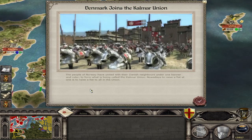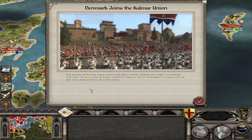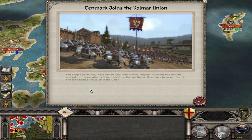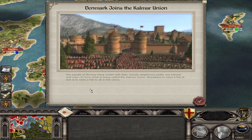The people of Norway have united with their Danish neighbours, under one banner and ruler, to form what is being called the Kalmar Union. Nowadays, to raise a fist at one is to raise a fist to all in the union.